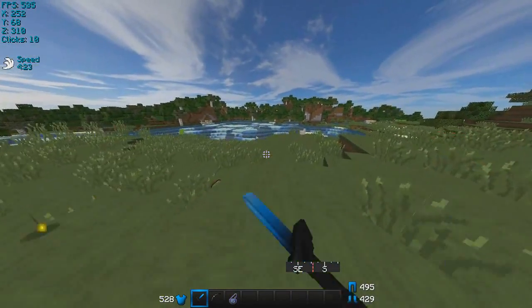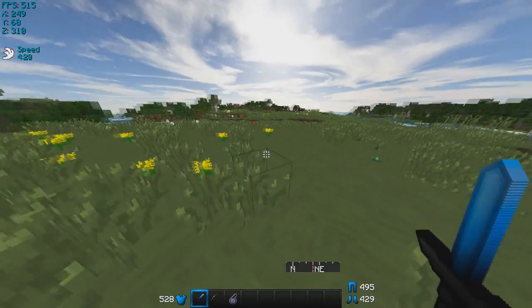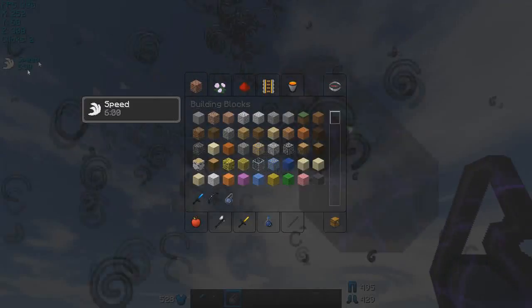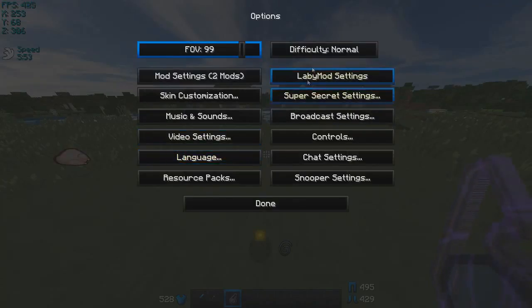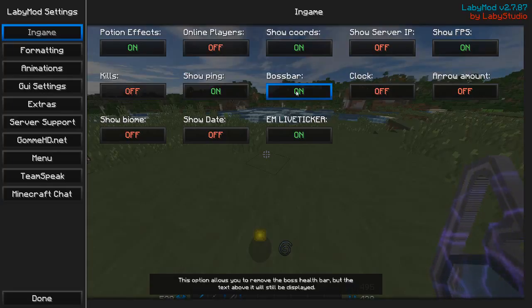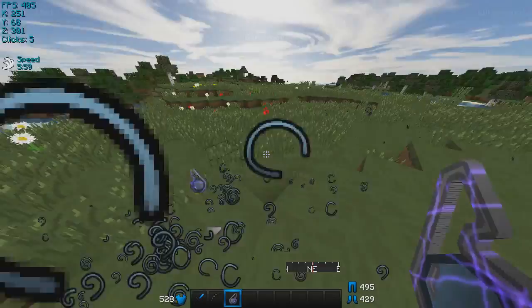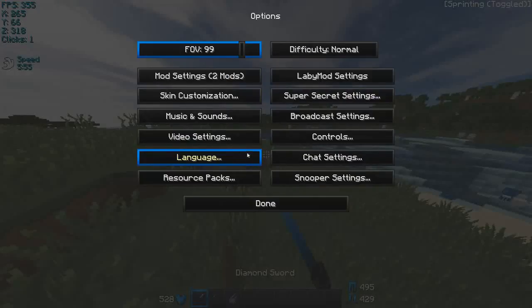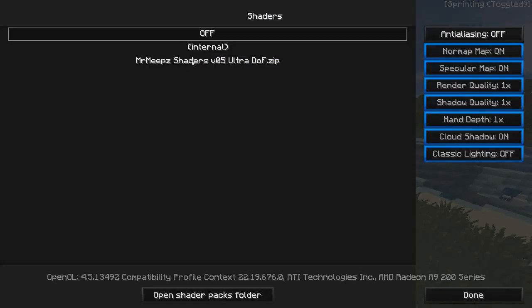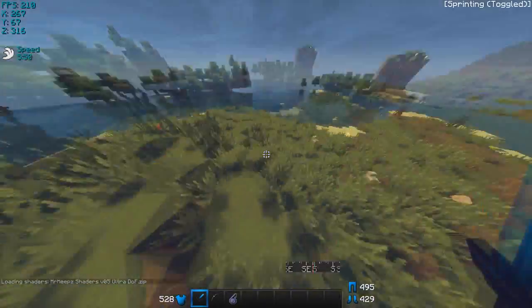It shows you my FPS, my coordinates. If you want to change that, go to Labymod settings. You can change potion effects — if I take a speed pot and splash it on me, you see right here it shows what I have. Ping, coords, FPS, and then you can change the colors and stuff. This is how it will look in game for you. It has some animation stuff, smooth FPS. It comes with Optifine if you choose to download it. It's very smooth, and even if I put shaders on it's still very smooth. I used to get like maybe 30 FPS before I did anything, and I downloaded this mod and I get like over 200 with shaders, and it's actually very demanding shaders.